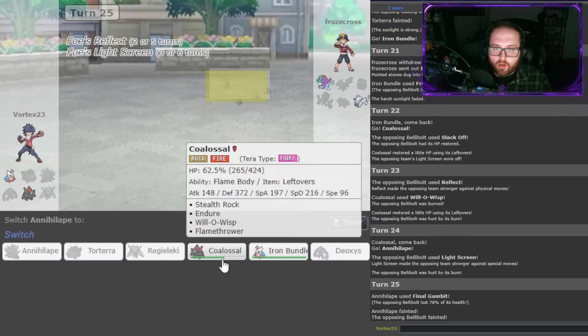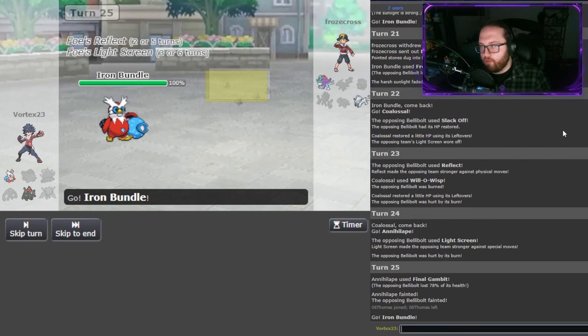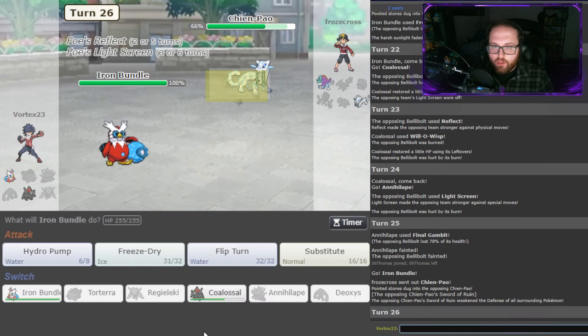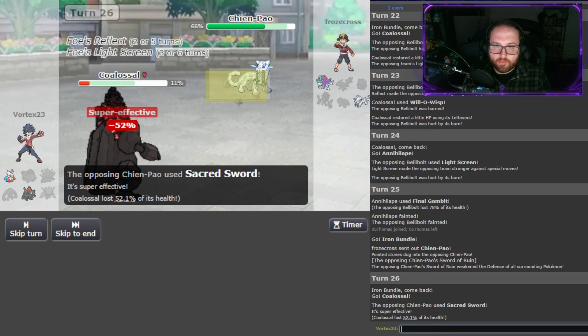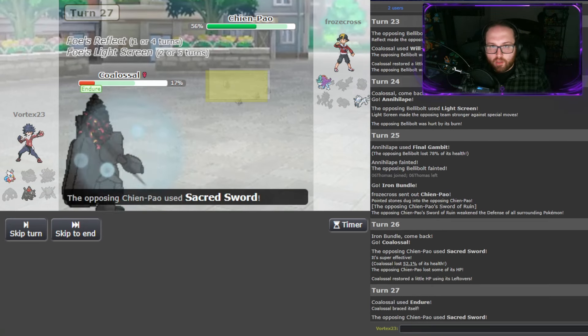Now I have to make the call of what I want to go into here. Let me look at how much Iron Bundle is doing to Walking Wake under a Light Screen. I'm able to KO it with Freeze Dry. And how about Chenpao with a Light Screen up — not able to KO that. But I have Substitute. I think Bundle's the better play. Because if Chenpao comes out, I go out into Coalossal. So I'm just going to hard switch out — I don't want Chenpao to Sucker Punch. Coalossal: do we get Flame Body? We don't get it there. But we Endure here — give me the Flame Body. Let's see if we can get another Endure off.